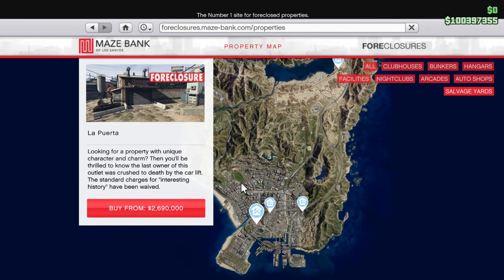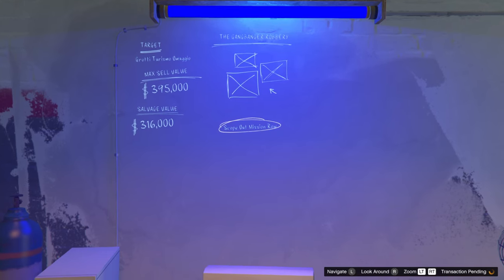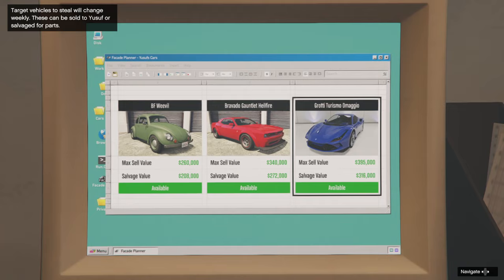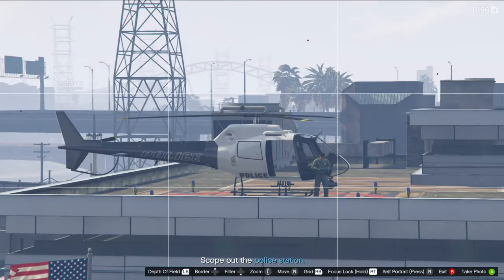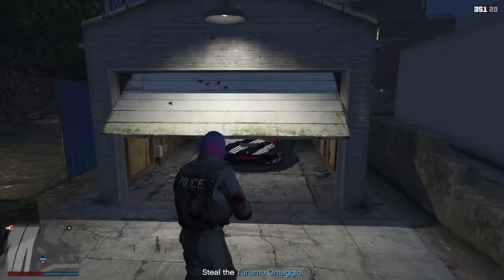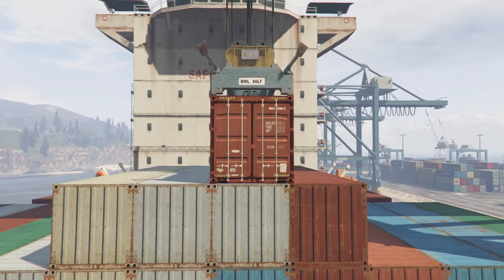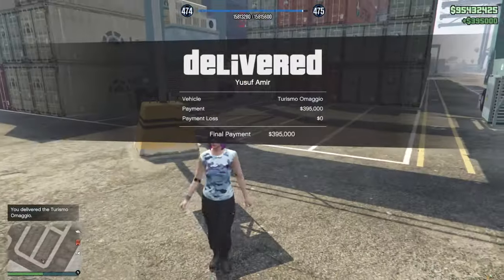Purchase one of the five available properties from Maze Bank Foreclosures to unlock access to Salvage Yard robbery missions. These missions will have you select one of three vehicles to steal, then complete a series of setup missions that lead into a finale where you bring the selected vehicle back to your Salvage Yard to either be salvaged automatically for money or delivered to Yusef for some additional cash.